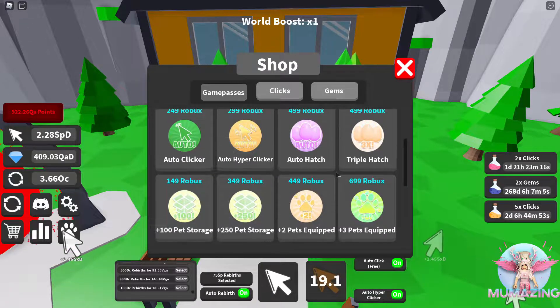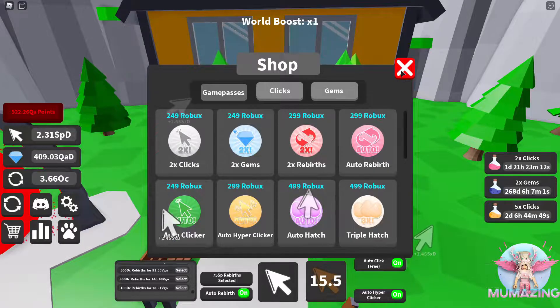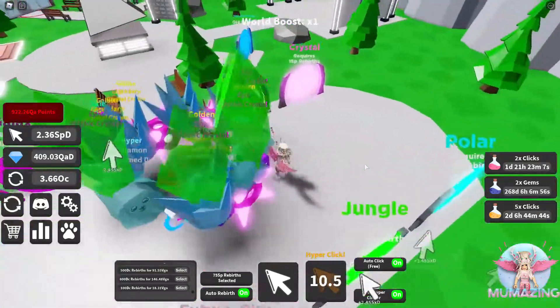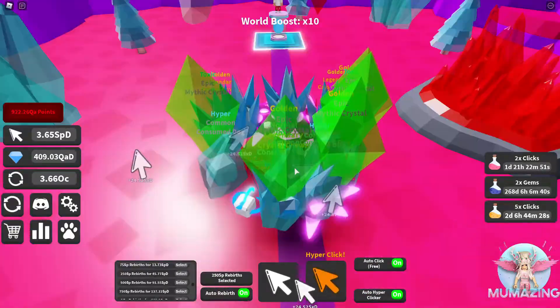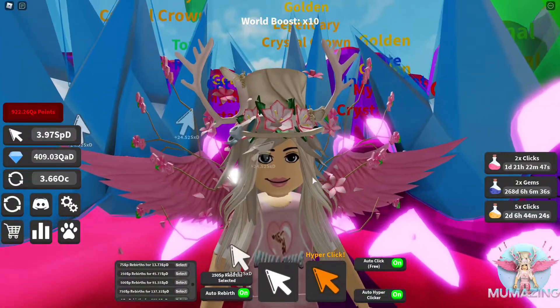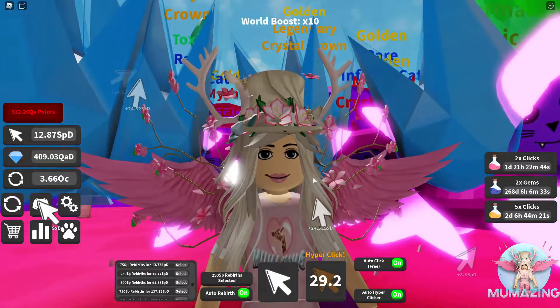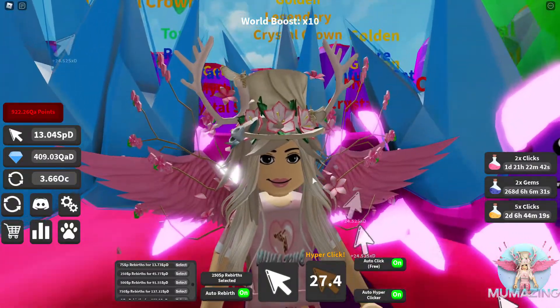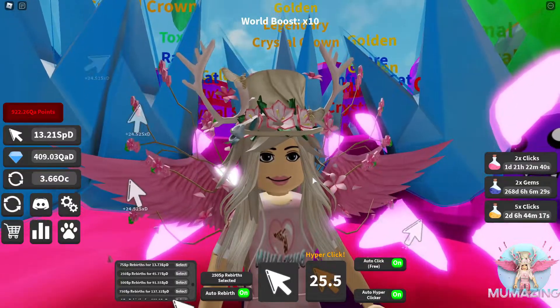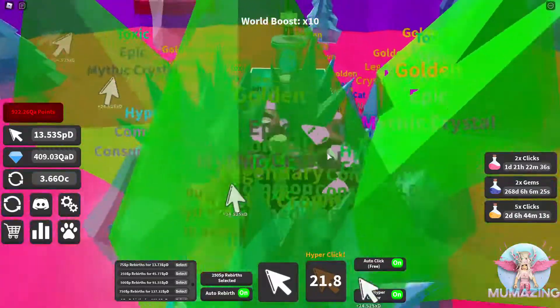Pets equip, pets equip, pet storage, auto hatch, triple hatch — all those things we already have. Let's go back into this world. I know I'm going to get some amazing pets, and once I've got those amazing pets and once I get the golden tier unlocked, it's going to be worth it. Definitely. It's five times more than what I've got and I need ten times more. So let's go.